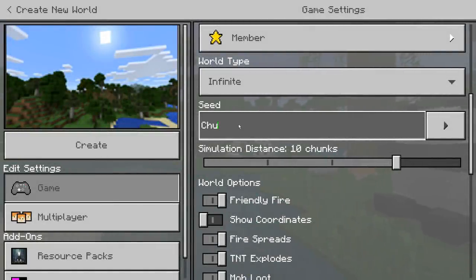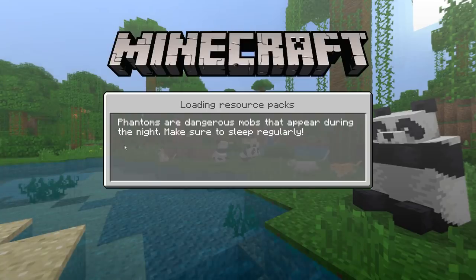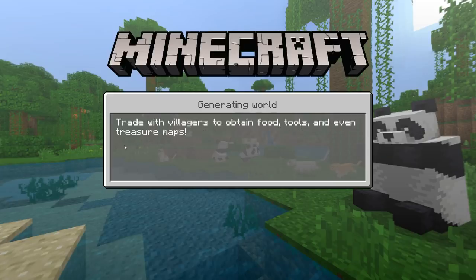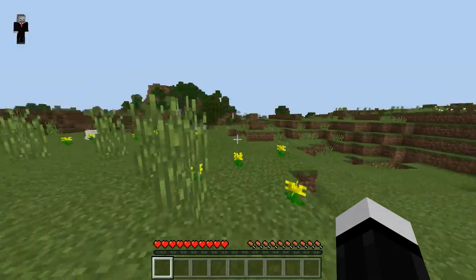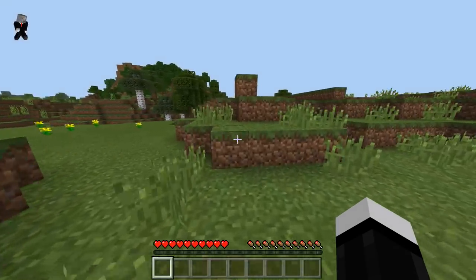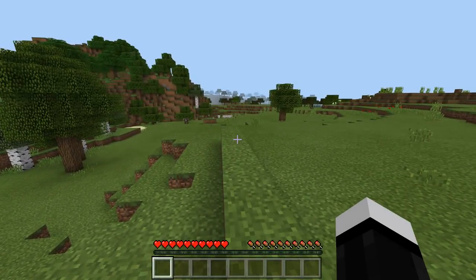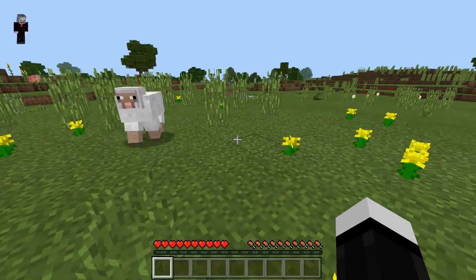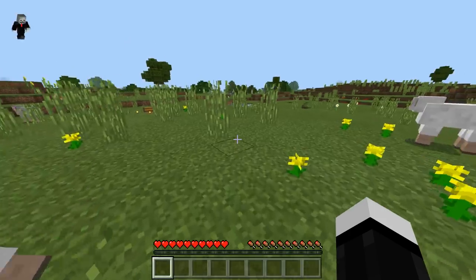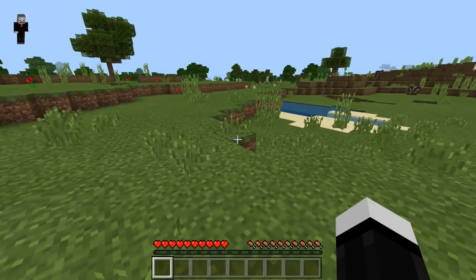I'm gonna regret this. Today we're looking at the scene known as Chucky. Chucky the doll is notorious — super creepy, not to be confused with Annabelle or anything like that. Chucky is in his own lane. Welcome to a brand new Minecraft video! If you haven't already, hit that subscribe button and ring the bell so you get notified of every future video we upload daily.